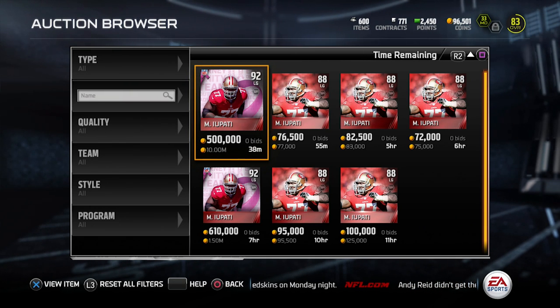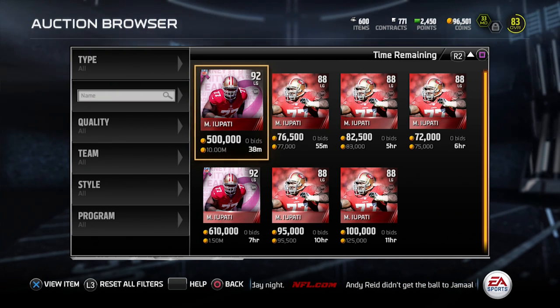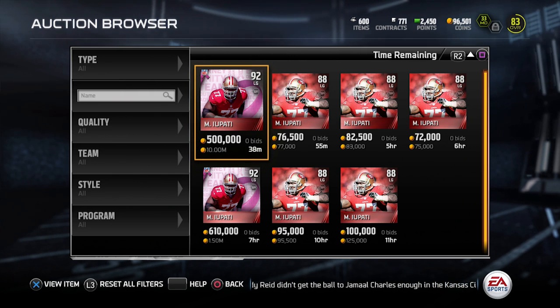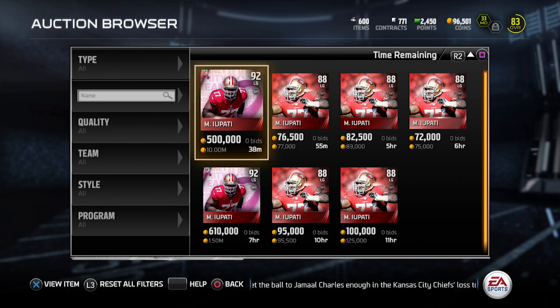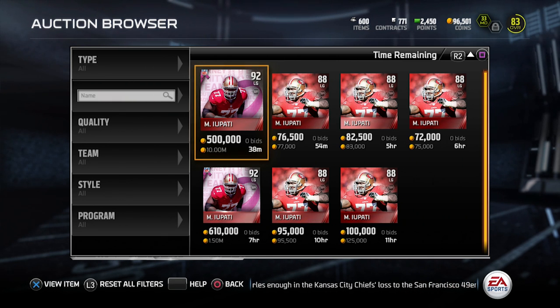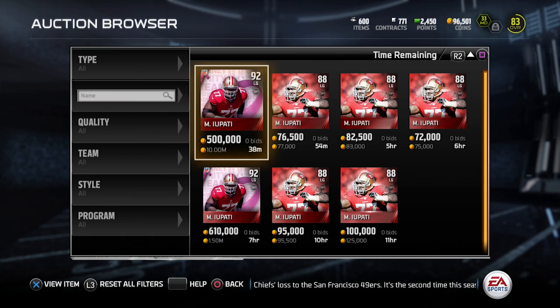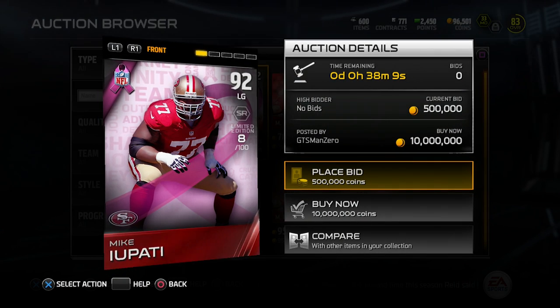What's up YouTube? My name is ClickWid and I am back again today with another Madden 15 Ultimate Team video. Today we're gonna be taking a look at the brand new Mike Upati Left Guard 92 overall Elite item that was entered into the game today by the EA developers. They put this card in for breast cancer awareness.